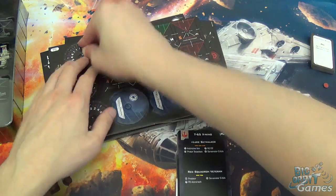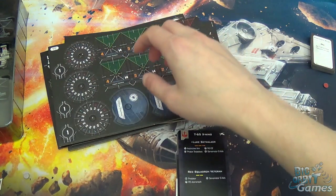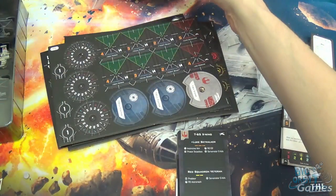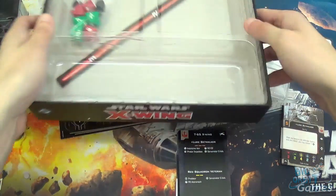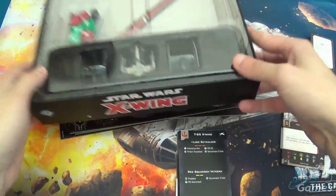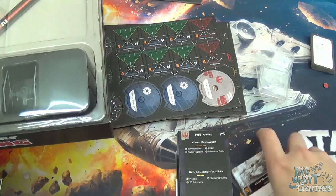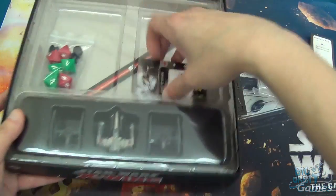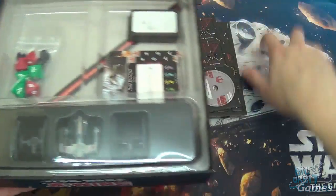If you are considering it, I would definitely get it, purely because it gives you all the stuff you're going to need. So yeah, that is the 2.0 Core Set. I'm just going to quickly pack away these things and make sure it all goes back in the box. And it all packs away nicely.